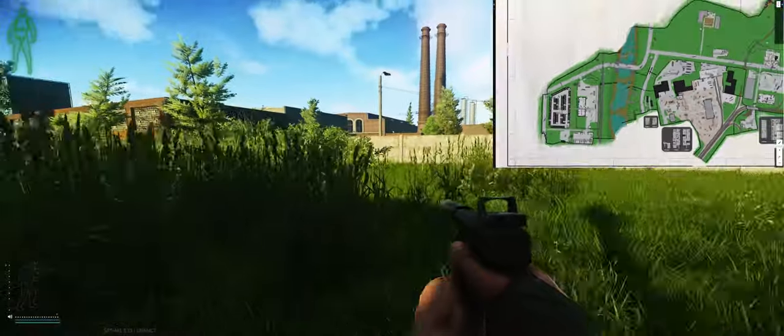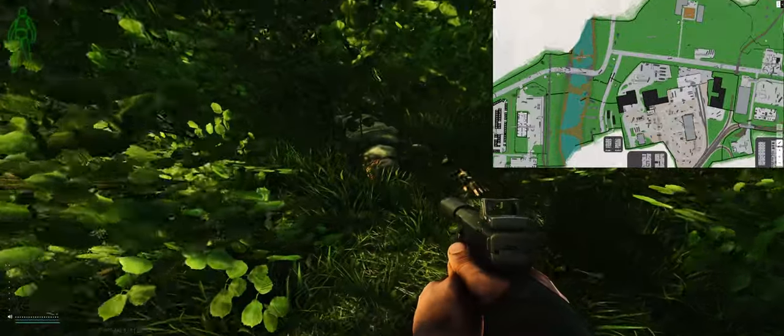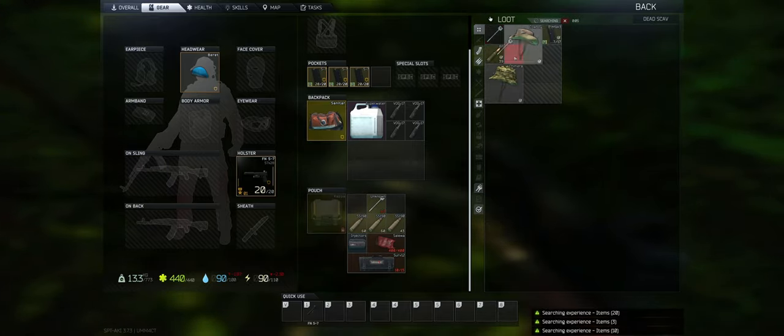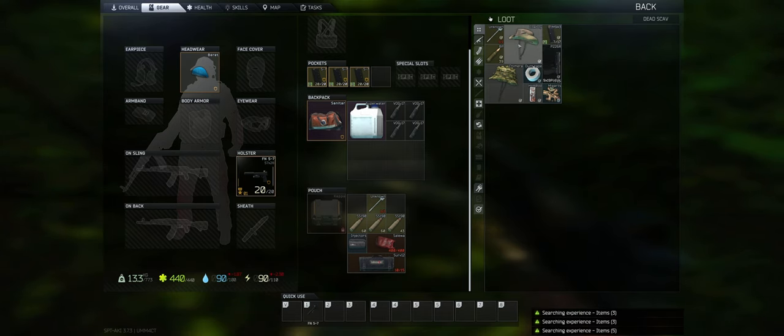I'm going to walk over to him. And there he is. Go ahead and search that body. He's always going to spawn with the unknown key first. If it's been moved around, chances are there's been a player there. But that's where the key spawns.